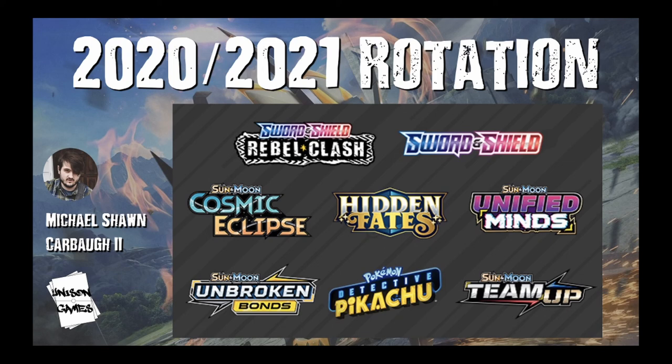The new format is starting with Team Up. So we're losing some sets to this rotation, obviously the first one being Ultra Prism. I'm coming at you with this video: Top 10 Cards We Will Miss from Ultra Prism. Before I get into it, I need to make a statement about how I figured out this list.